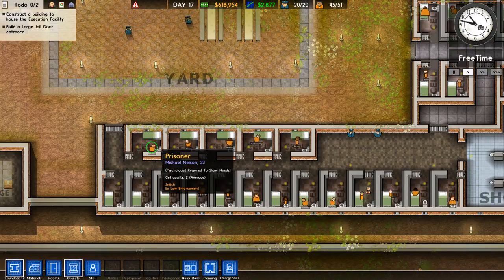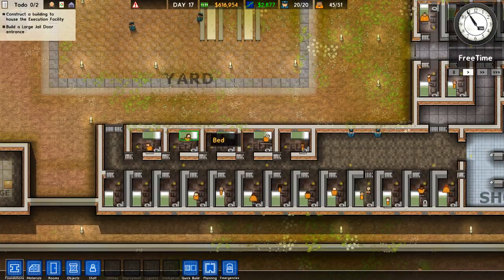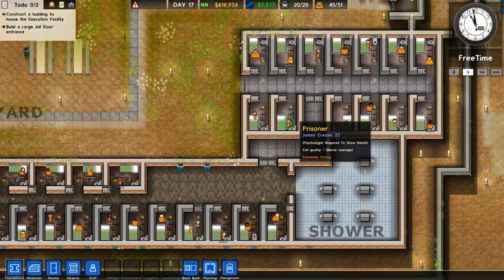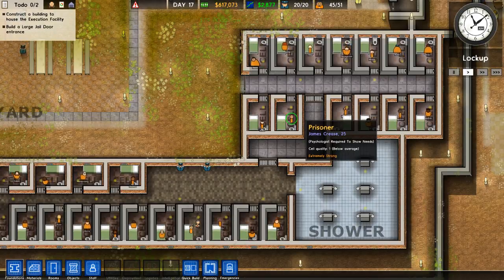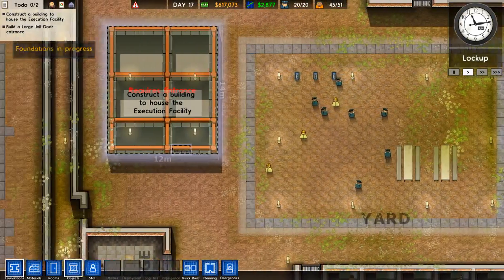Prisoner Michael Nelson — psychologist required to show needs. He's a snitch and he's ex-law enforcement, which means he won't last long. This guy over here is James Crease — he robbed a 7-Eleven using a slim jim as a knife. Big killer right here. All right, what do we need now?